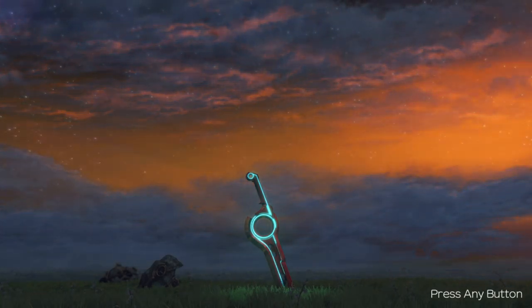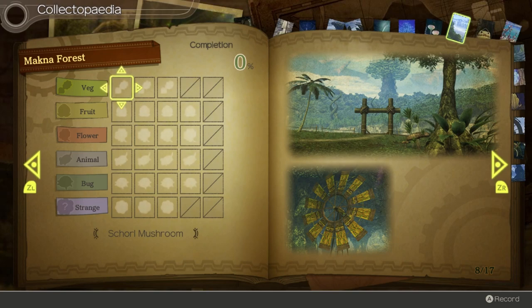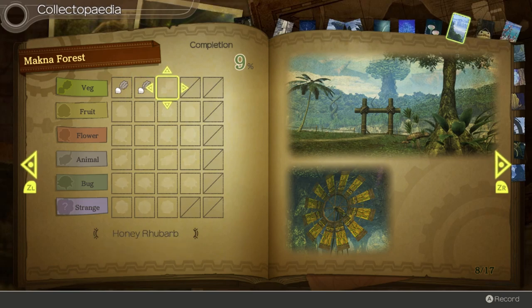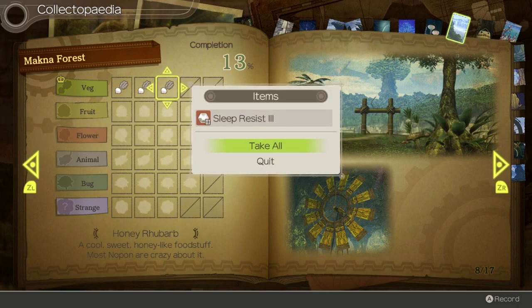Permit me a quick tangent - since the last episode was long enough, I'll cover the Machina Forest Collectopedia here. Machina Forest has a much larger collectopedia page than Frontier Village, being a full area. Starting with the veggie tables: Choral Mushroom looks like a cold green mushroom but is actually succulent and tasty - not mutually exclusive. Kelp Mushroom is a slippery mushroom that is sweet and healthy. And Honey Rhubarb - a cool, sweet, honey-like foodstuff most Nopon are crazy about - earns us Sleep Resist 3.